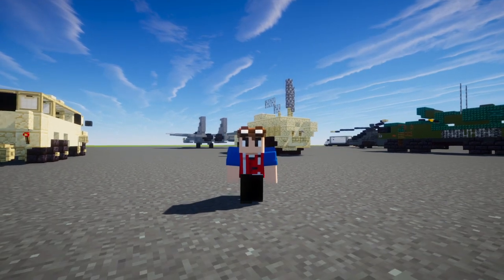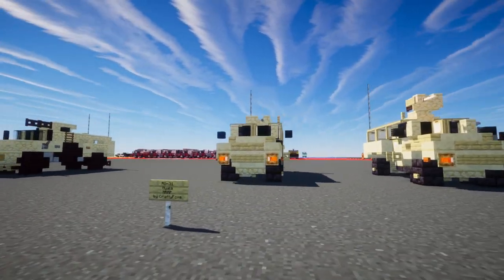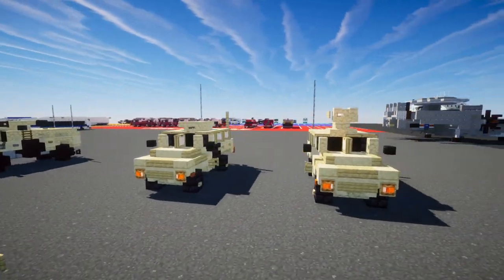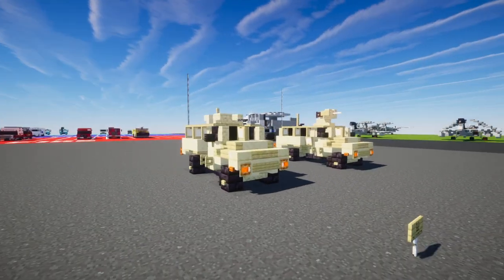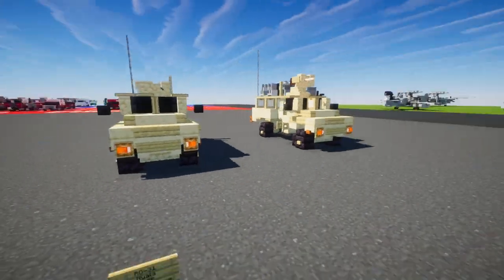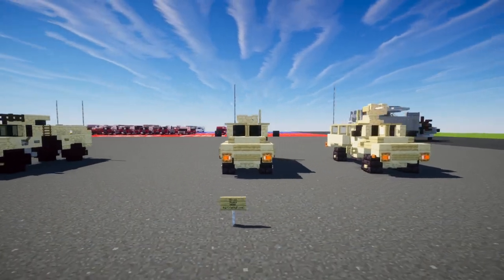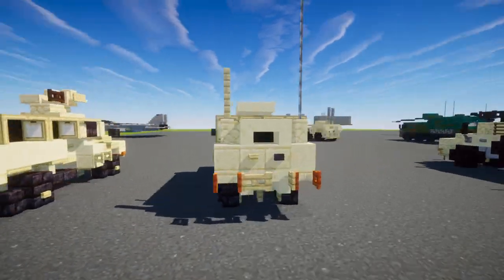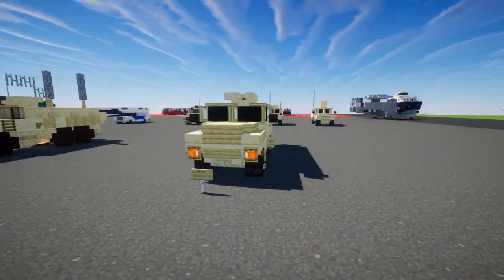Hello guys and welcome back to the Minecraft Military Force. Today we're going to be building the RG-31 Nyala. This is a South African MRAP APC used by the U.S. Army, U.S. Marine Corps, and the U.S. Special Operations Command. It is a mine resistant ambush protected vehicle and an armored personnel carrier, manufactured by Land Systems OMC in South Africa. There is also a similar South African MRAP called the RG-33.